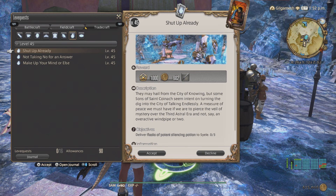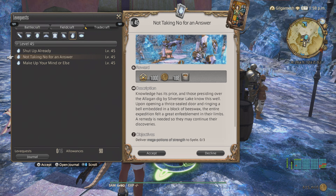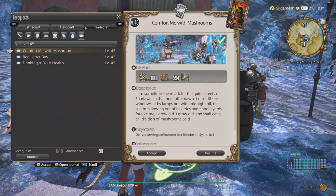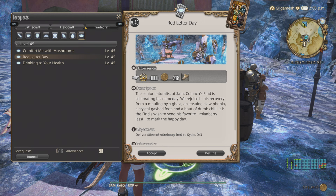Going into Alchemist, you have Shut Up Already for potent silencing potions - you get 602 gil times two for high quality, and an item you can use to craft a weapon used in the relic quest line. Or you can do Not Taking Note for an Answer for mega potions of strength, for a triple turn-in, and you also get the 360 item for that. For Culinarian, you have Comfort Me With Mushrooms for 594 gil for a single turn-in, plus three duck bones. Or Red Letter Day with the Rolling Berry Lassie for triple turn-ins. Honestly, I would go with Culinarian for this instead of doing the other ones, because these are the easiest ones to get and to do.